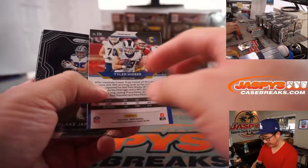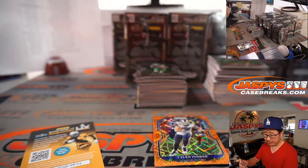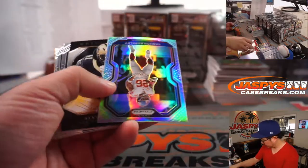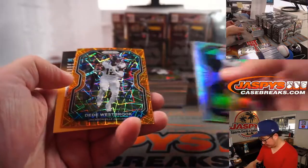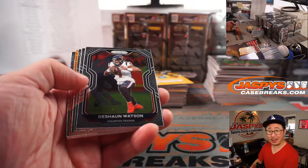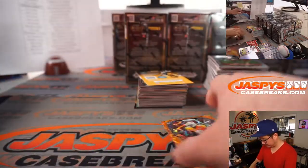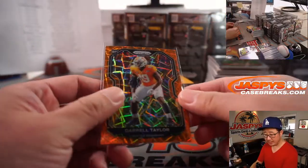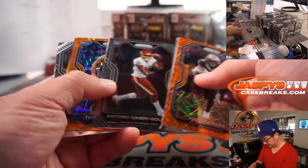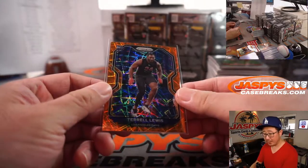All right, first five boxes — Prism Blaster. There's Tyler Higbee. Those orange velocity parallels are exclusive to this set. Jonathan Taylor for Christopher and the Colts. Silver Saquon Barkley. It'll be good for the hobby if Saquon Barkley can come back healthy. Sam Darnold got traded — he's in Carolina now. There's Derek Carr. There's Antonio Gibson. Daryl Taylor, rookie, for the Seahawks — that's going to be for Kevin. Alvin Kamara. Terrell Lewis, rookie orange, that's for the Rams — that'll be for Nick Stover.